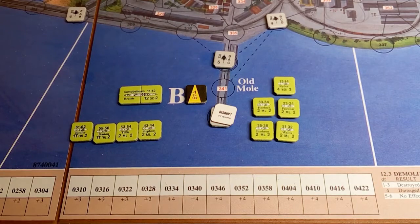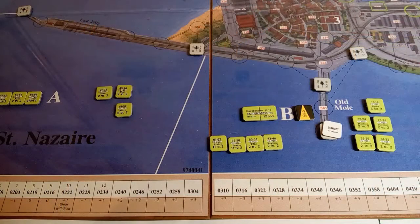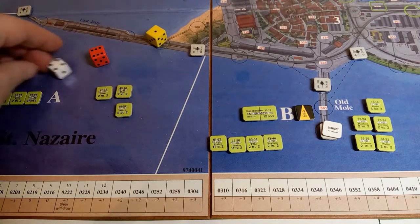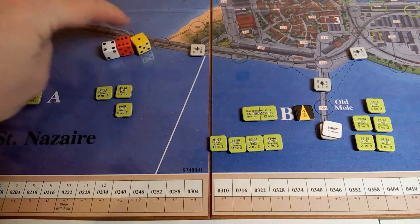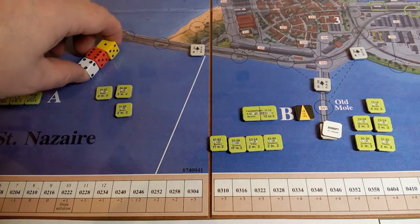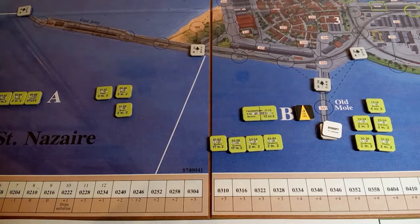Back to harbour defensive fire — this is where the Germans can in theory hit us 12 times. They still need five or less for a hit this turn; next turn that will change. We roll and get a one-six — that's a six — so we did not get hit whatsoever. The Germans got absolutely no hits, which is just incredible.